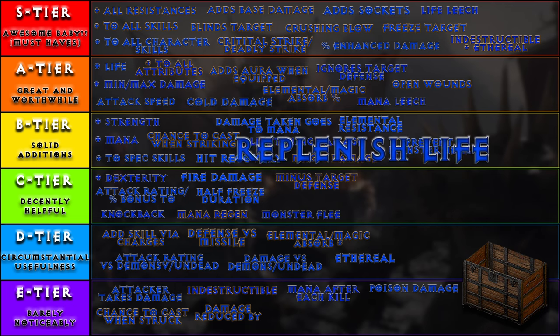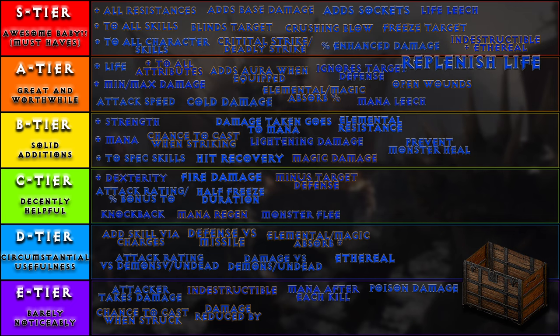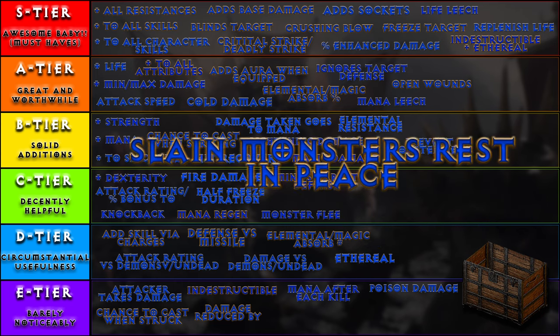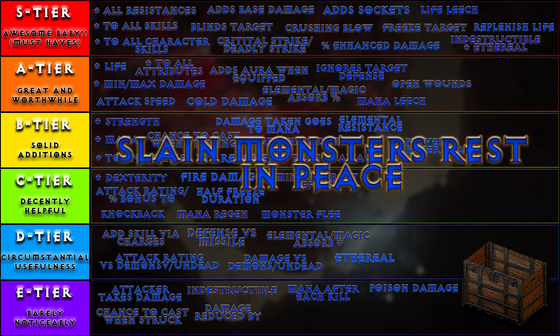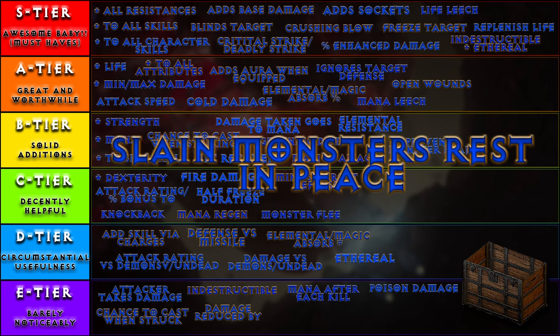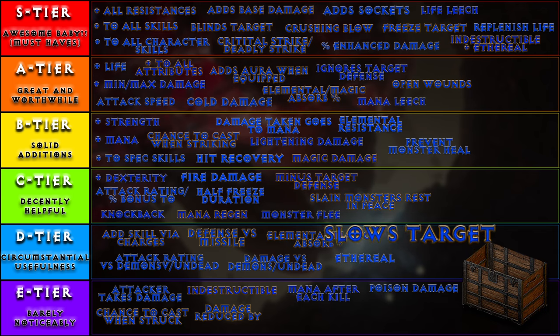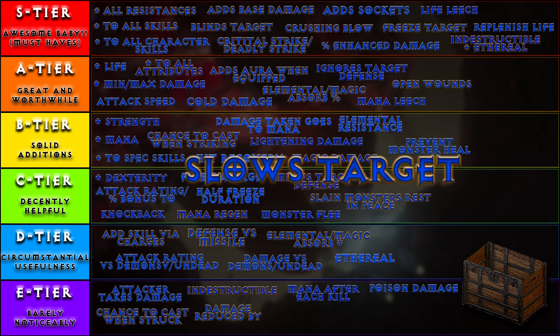Replenish life: it makes your life go back up — it replenishes, all by itself, constantly. S tier. Slain monsters rest in peace: this is quite literally only on three items. I don't know why I felt a need to include it — maybe I think it just sounds cool as shit. It's great in those certain areas but not really outside of that — C tier. And last but not least, slow's target: making the enemy you're hitting hit you slower, including bosses, is going to be quite helpful in combat. So we'll end the entire shebang in A tier.